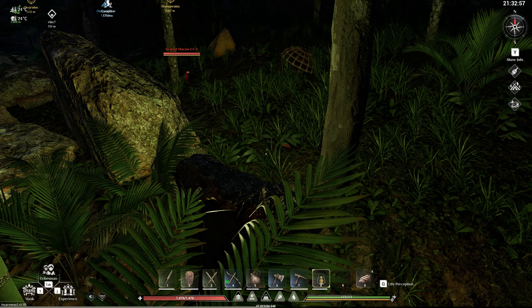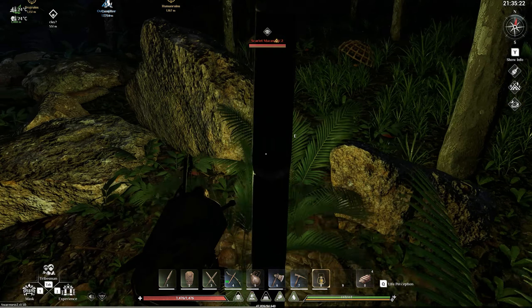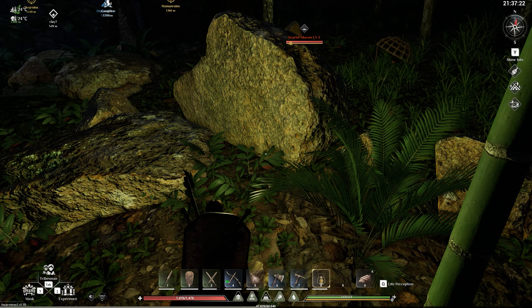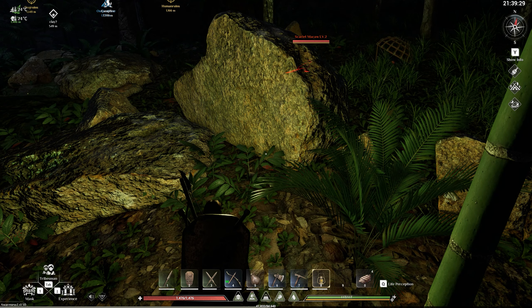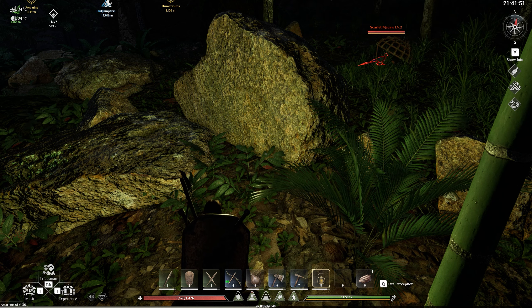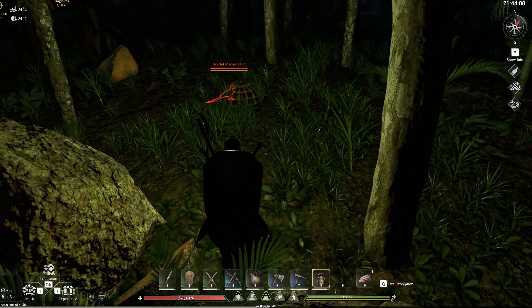You can actually just run up to the baby turkeys and place down a trap on top of them and it'll just slam shut. As you can see this parrot eyeballed me so I've moved out the way, kept quiet, and you can see it's now quite happy to continue moving towards the trap. You'll see it snap shut and there you go — you've now got yourself a parrot or small creature.